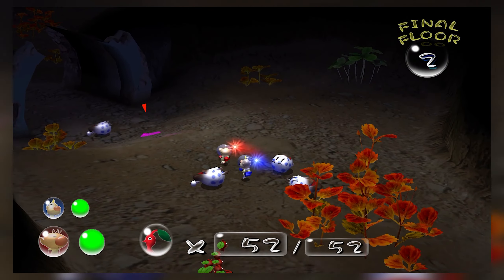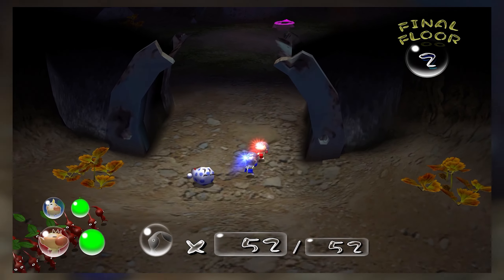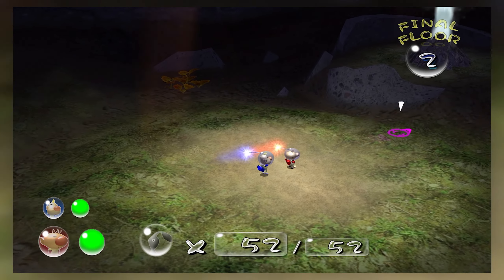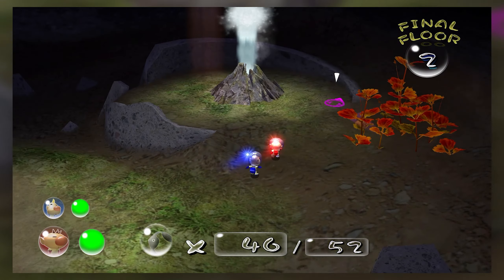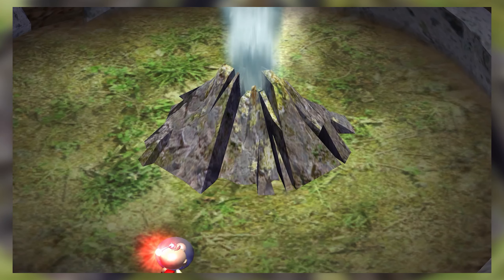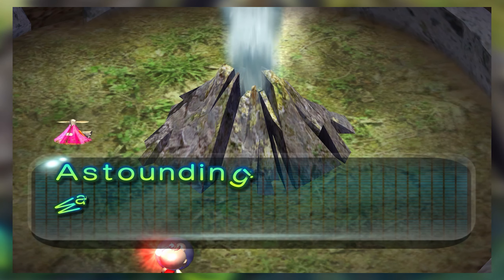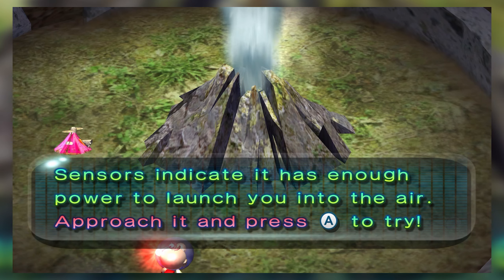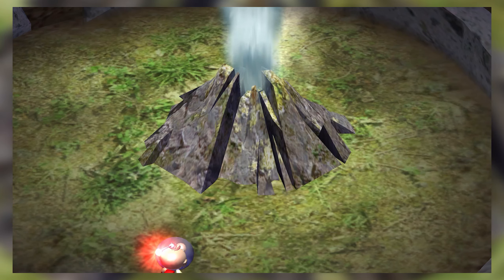That is it for this floor — we can leave now. You can tell you can leave because instead of a regular hole it's a geyser. Go to the geyser and we can get out of here. The purple Pikmin are having trouble following me because they're so slow. The ship says water is shooting out with incredible force — sensors indicate it has enough power to launch you into the air. Approach it and press A to try.